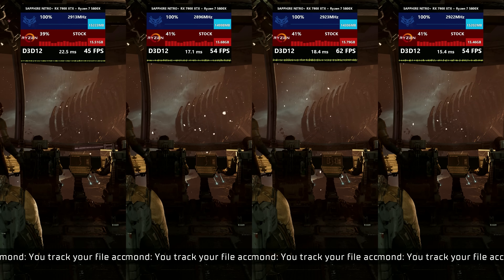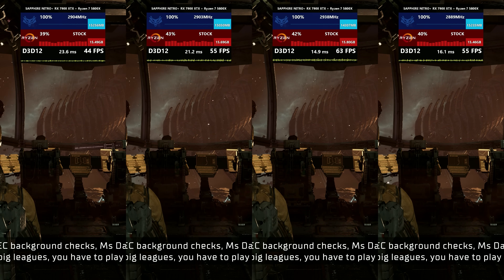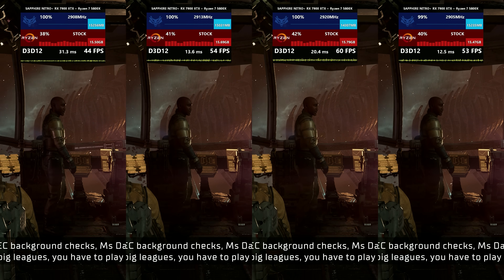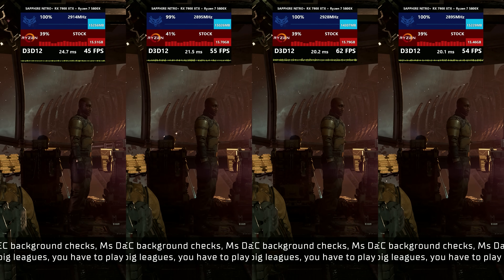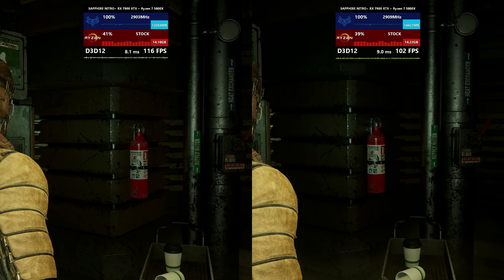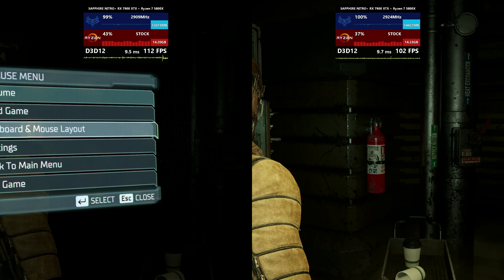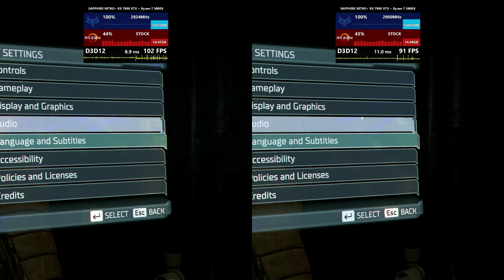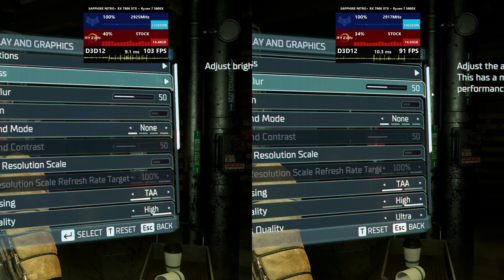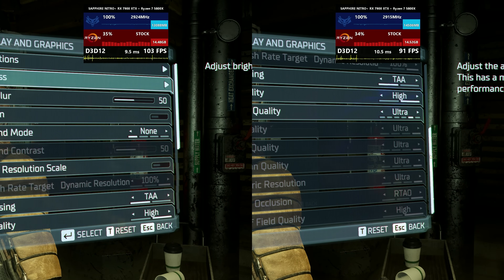If this was just an issue with specific cutscenes I could probably look past it and still make a performance video, but unfortunately I was able to trigger this exact same behavior during normal gameplay. At certain points, ray tracing will just seemingly turn itself off, most likely when loading into a new area. As you can see, the options menus are identical, there is around a 16% performance difference, and it is simply because ray tracing is not enabled.